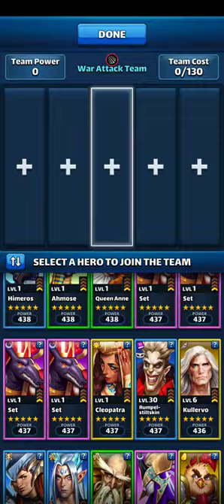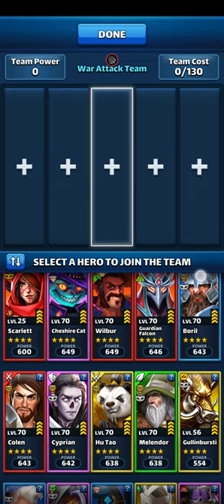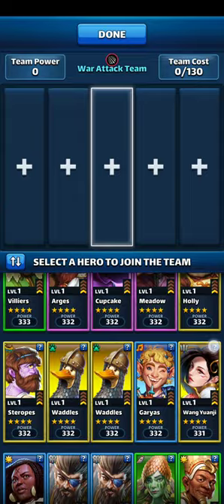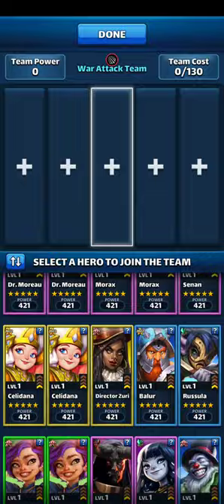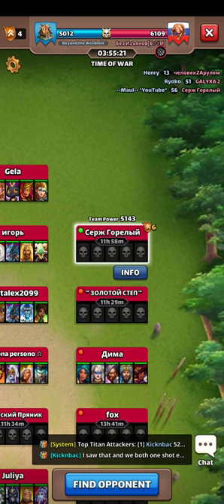There are a few healers in the four-star range that remove fiends. Voluptus destroys all fiends and casts on nearby allies. Wang Yonji destroys all fiends from all allies — Wang is a better healer than Voluptus. If you have those, level them up because fiend removal is important — you always want that option if you're facing fiend-heavy enemies.